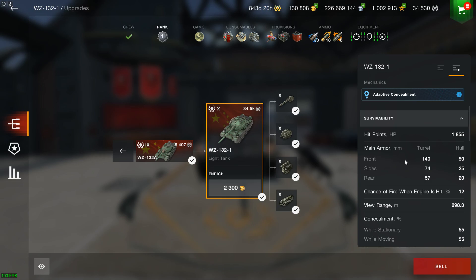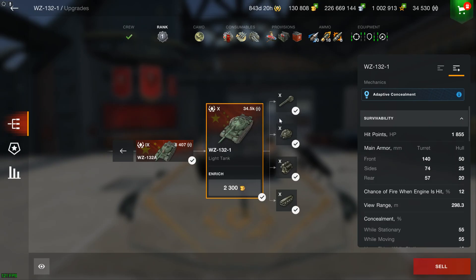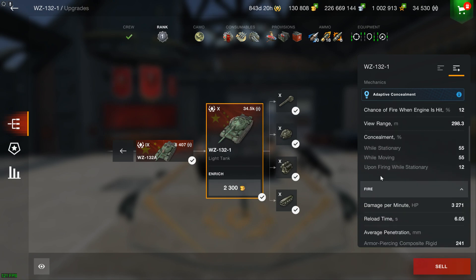This vehicle is somewhat interesting because it does have the adaptive concealment bonus, which basically means it gets unspotted quicker, and you can also see who is actively spotting you. That's a nice extra gimmick for the vehicle to have, and it does quite need it, because other than that, it's not outstanding.